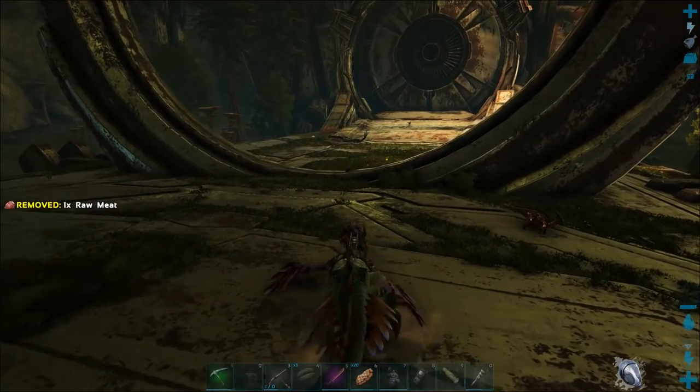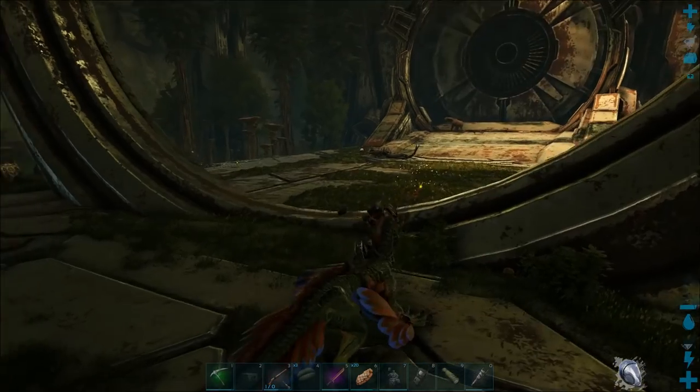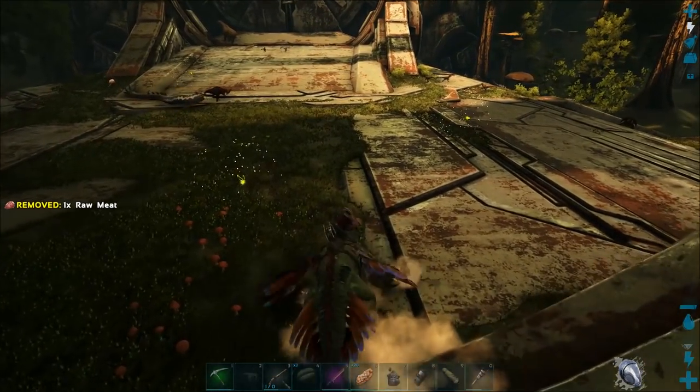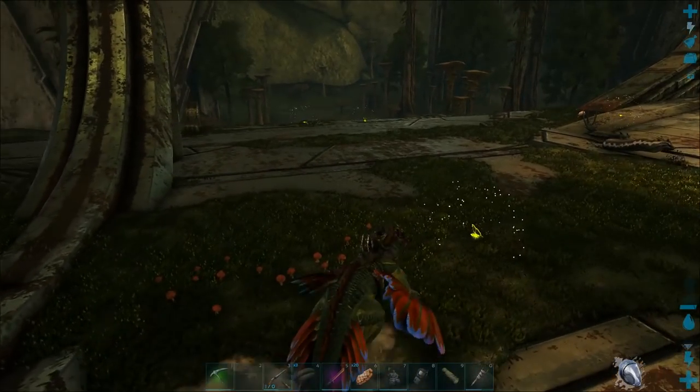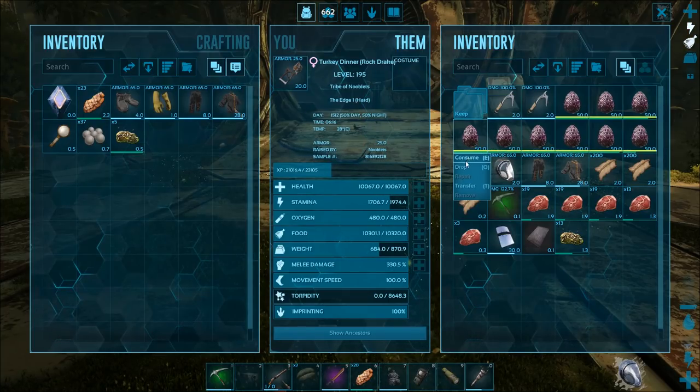Come on basilisk - there we go! What a level - good, it's started spawning again. 150. Not epic, but right - cloak up, drop your eggs.